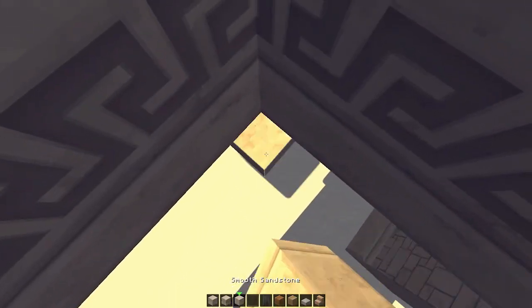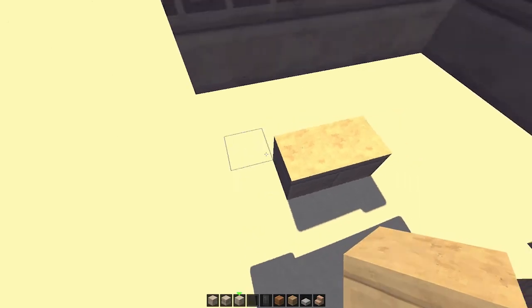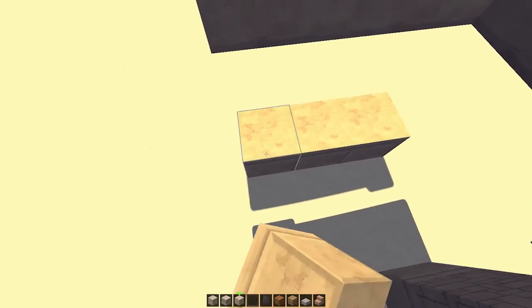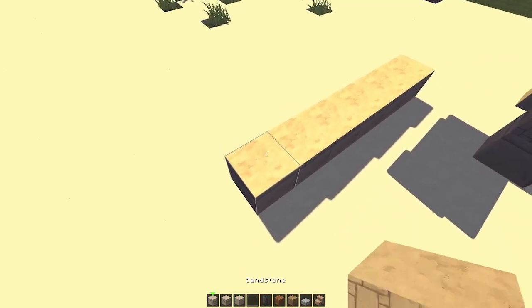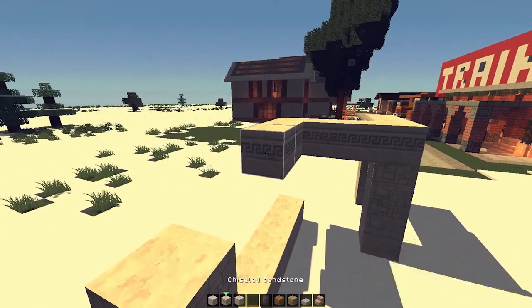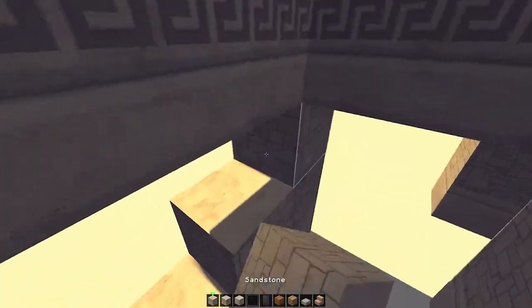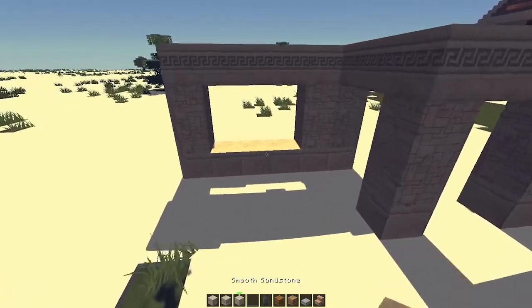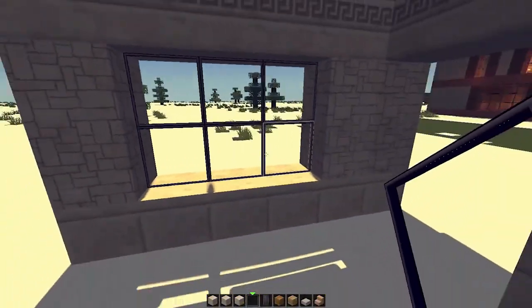Then you're gonna go into this corner here — one, two, three, four, five, six — make a pillar and connect that. Then again — one, two, three, four, five, six — make a pillar and connect that.